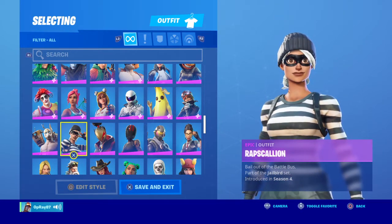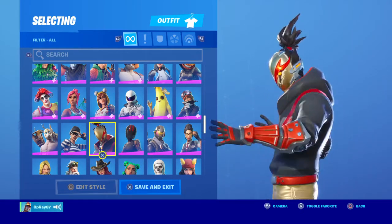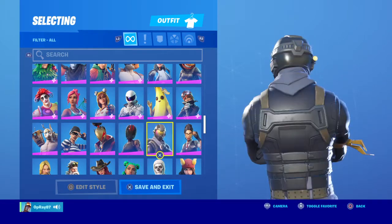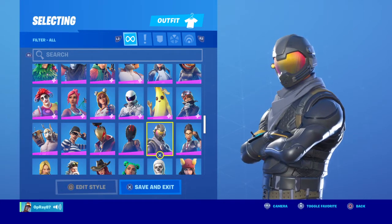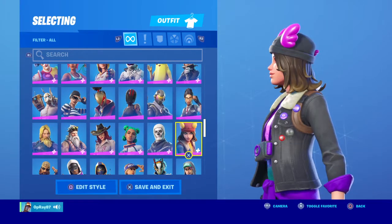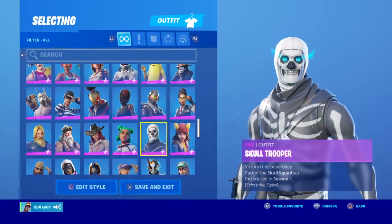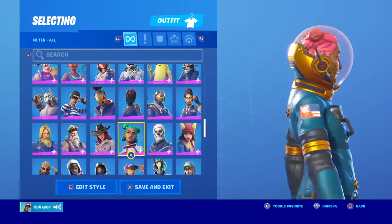Galleon — pretty good skin I gotta say, I quit using her though. Red Strike — I'm not a big fan of this. Red Line — I do not like this at all. Rogue Agent — I think this is my first starter pack, the first one released in the item shop. Rook — nice skin honestly. Sky — I did not get the gold version, I was only two levels away. Skull Trooper — I do not have the purple one. Siona — this is by far the worst skin ever, I hate the hair.